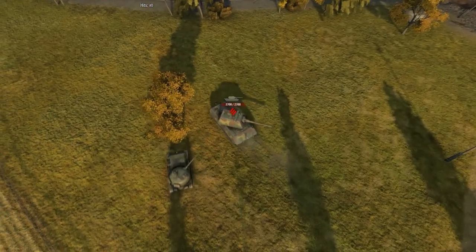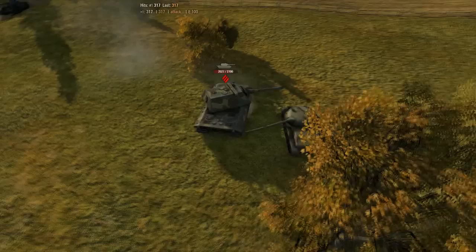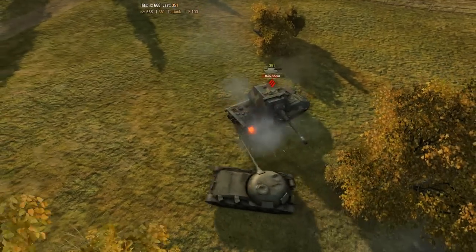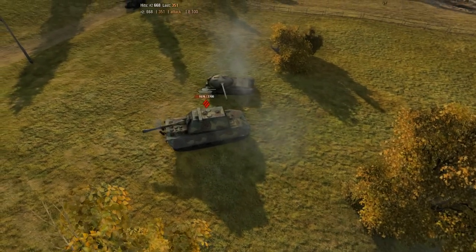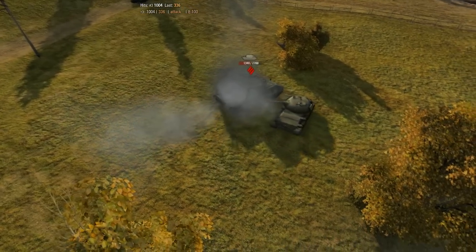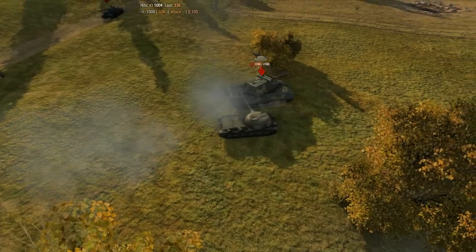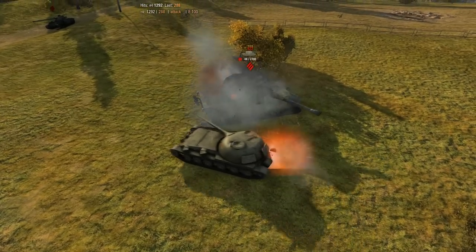The lesson in this video is that if you're in a tier 10, don't panic if a tier 8 is trying to circle you. Staying in the open like this E100 is doing is just way, way too silly. As you can see, the frying pan is just let to do whatever he wants.